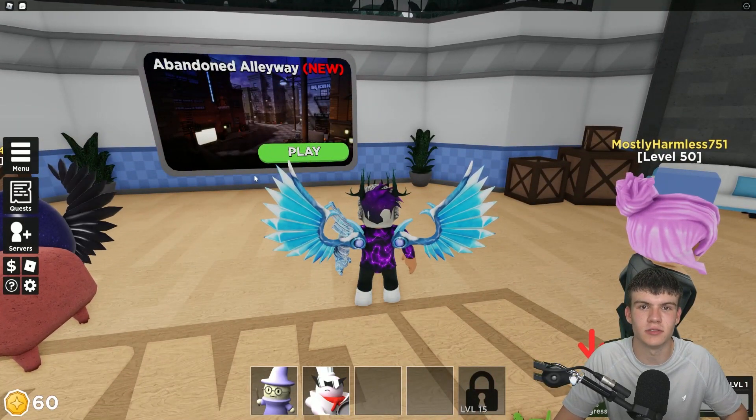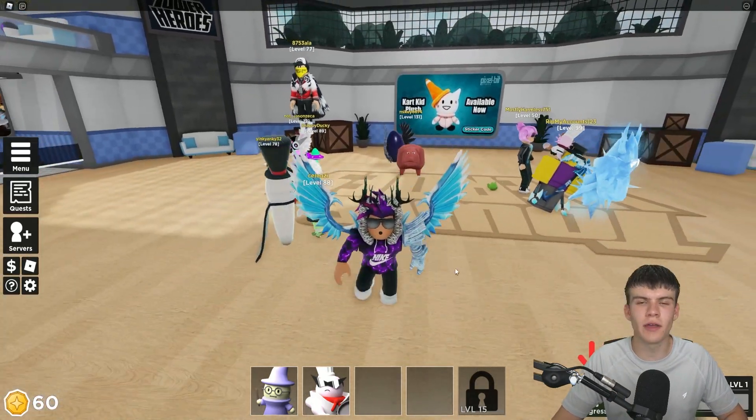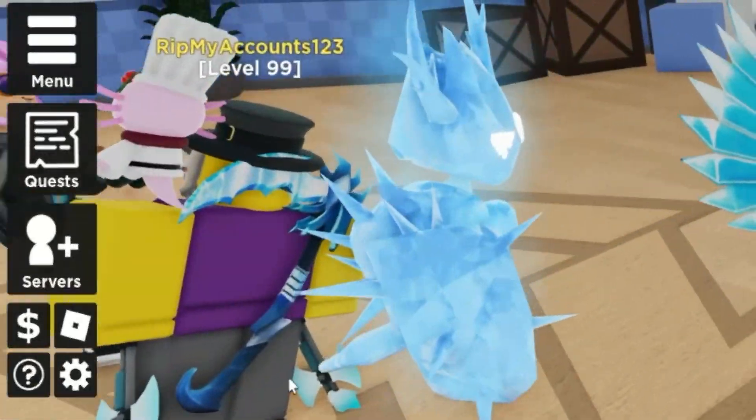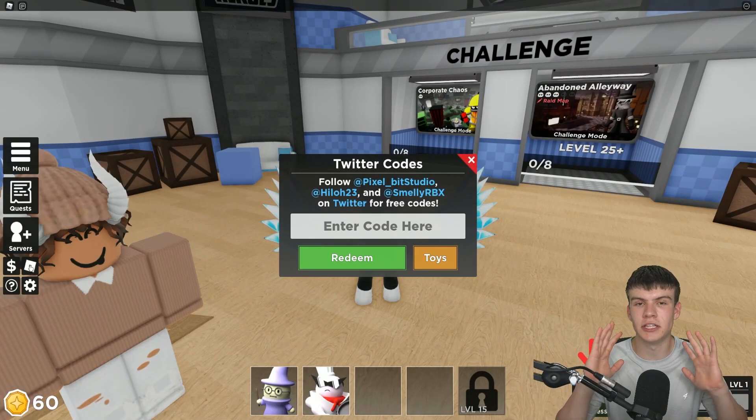If you don't know how to redeem codes in Tower Heroes, go to the left side, click on the Roblox button, and the code menu will come up. These codes are in no particular order, so let's just get into it.